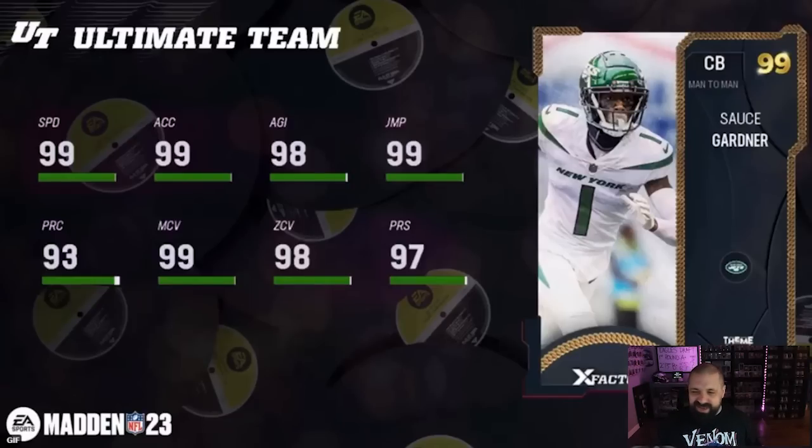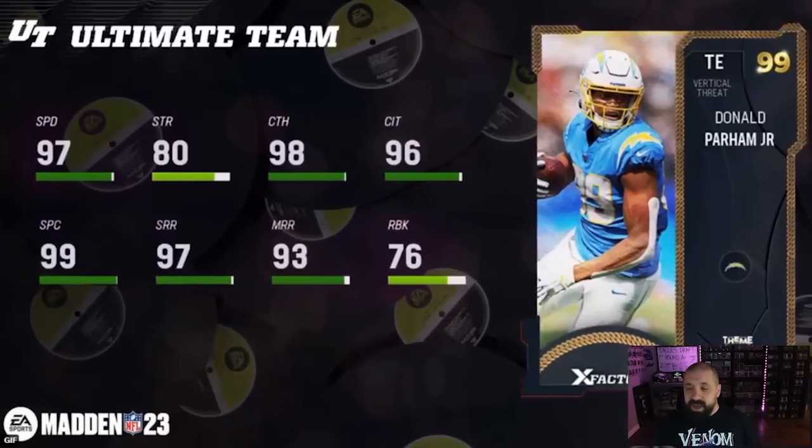Over to the AFC — another big name. Sauce Gardner already has a Team of the Year card and an honors card, and now a 99. This is going to be one a lot of people go after because he should get Deep Out Zone KO for zero AP. He's six three or six four — 99 speed, 99 acceleration, 98 agility, 99 jump, 99 zone, 98 press, 97 man. Who wants to spend 20 hours grinding for Lester Hayes when you can just get this card for around 300–350K? I think we'll be picking this one up on no money spent.